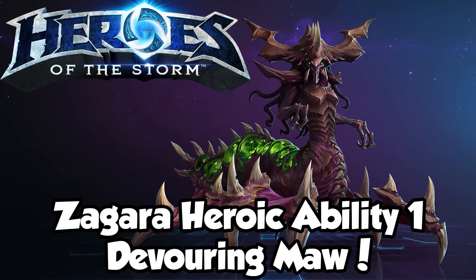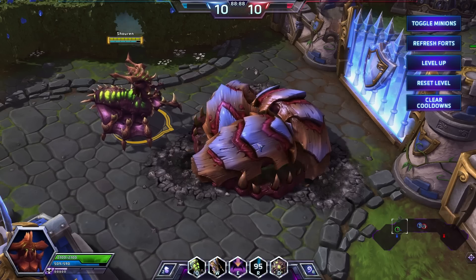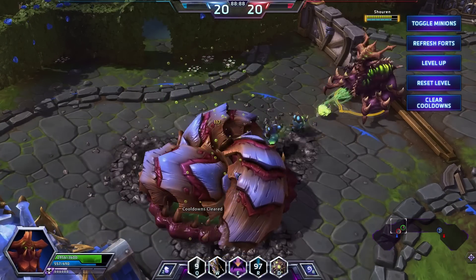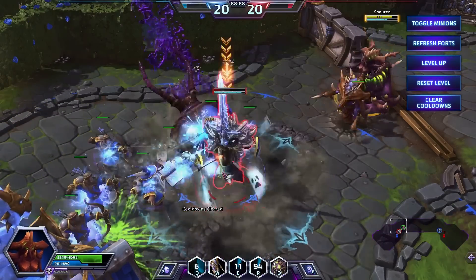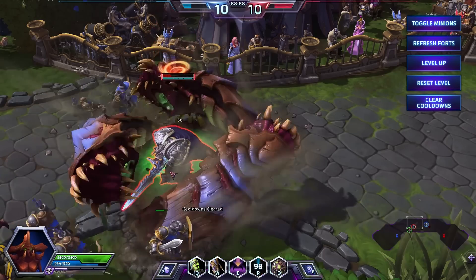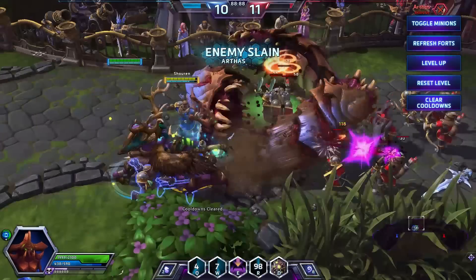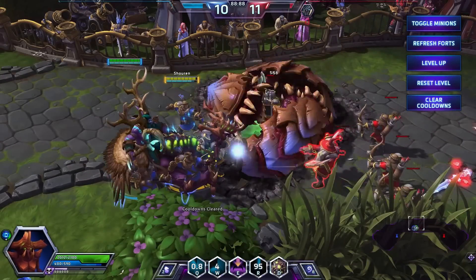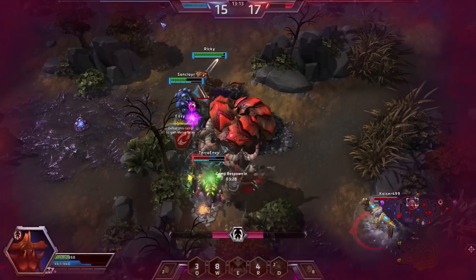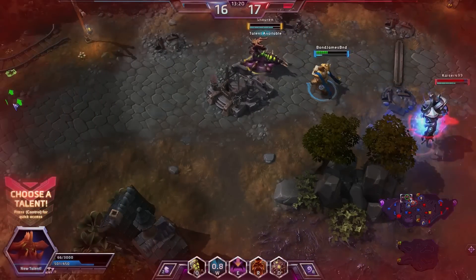Zagara's first heroic ability is Devouring Maw. Calling into the depths of the planet, Zagara calls for aid from Devouring Maw, which does substantial damage to the enemies caught within it. Devoured enemies are stunned for four seconds, cannot move and take additional damage per second for the Maw's duration. Maw is a great initiating spell — it's brilliant for taking an enemy team's healer or assassin hero out of a team fight, and can be the difference between a won and lost fight. Remember that Zagara doesn't have the hugest health pool, so choose carefully when you're going to cast it; you're going to need backup to use it most effectively. Devouring Maw can be upgraded to do more damage, with its cooldown reduced by any enemy heroes it kills at top talent level.